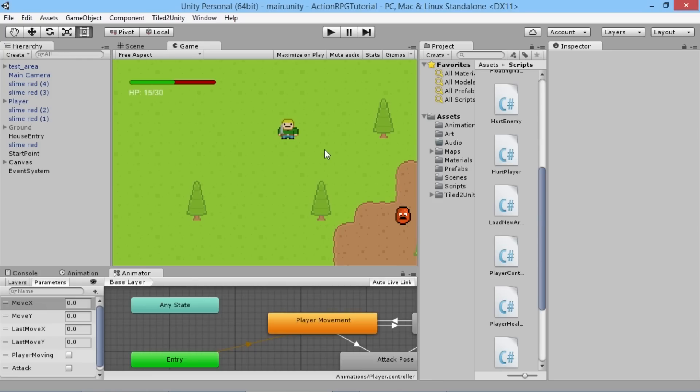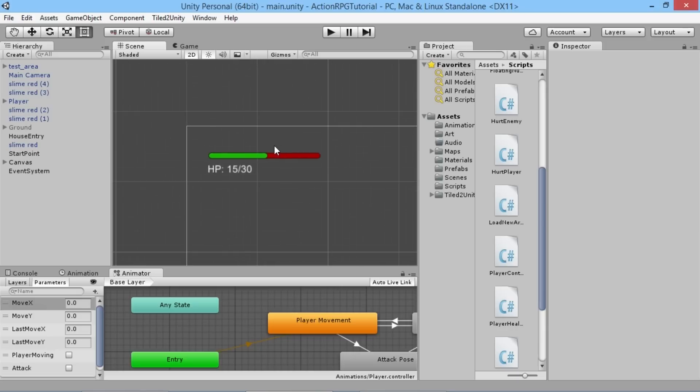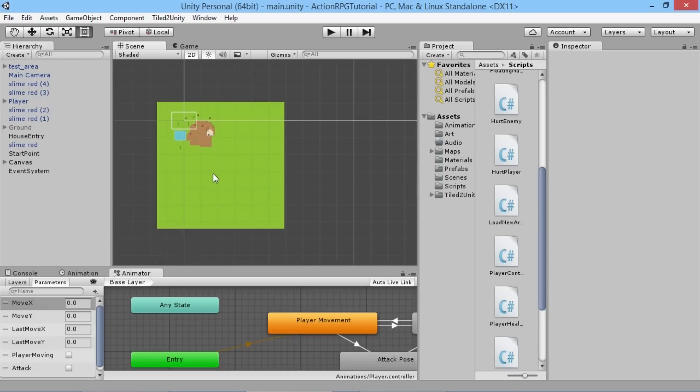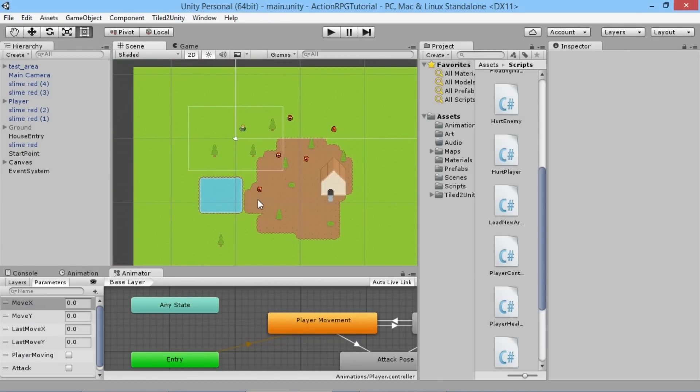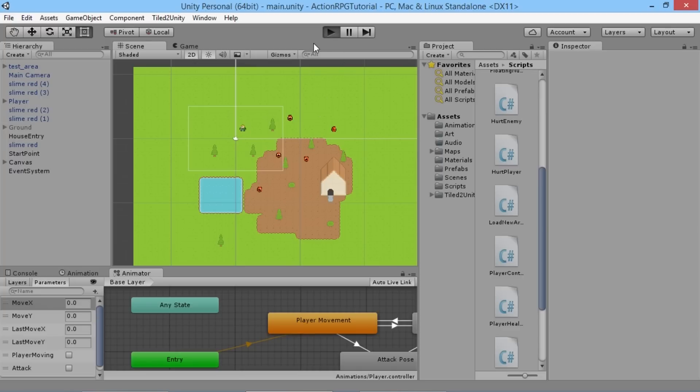Hey everybody, this is GamesPlusJames and welcome back to our Unity RPG tutorial series. Before we move on and start adding more systems to our game, we want to fix up something that works on a very basic level at the moment but could do with being a little bit more robust — going in and out of buildings and different areas.